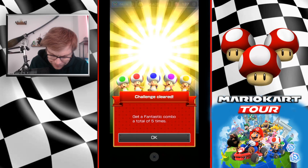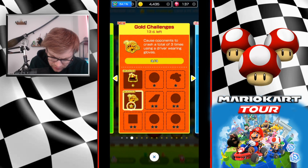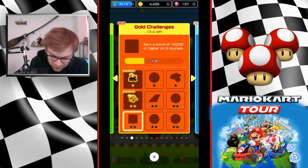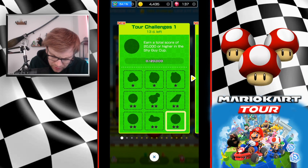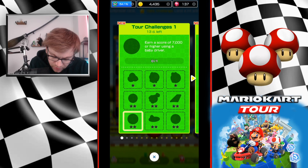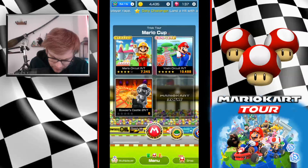Finally we have Bowser's Castle 2 Reverse Trek. We've got some challenges: take out a pinball — pretty obvious what level to do that on. Earn a total score of 25,000 or higher in the Dry Bowser Cup. Get first in three standard gold races. 20,000 or higher in the Shigeru Cup. Use one point boost to earn a score using a driver and a helmet. These are all very doable.